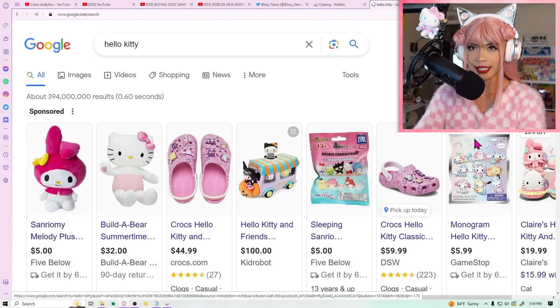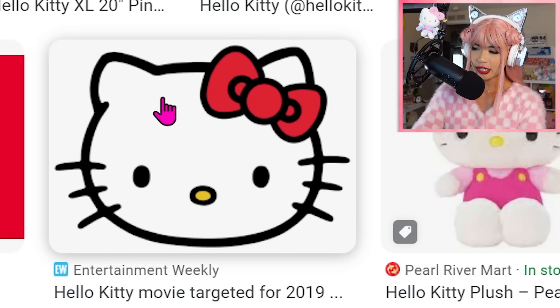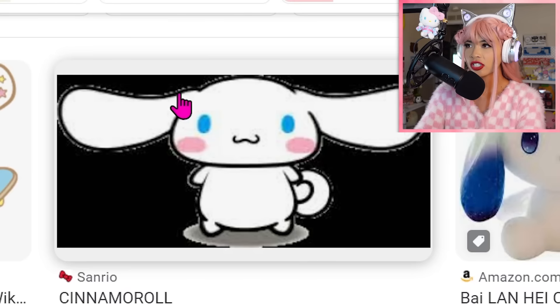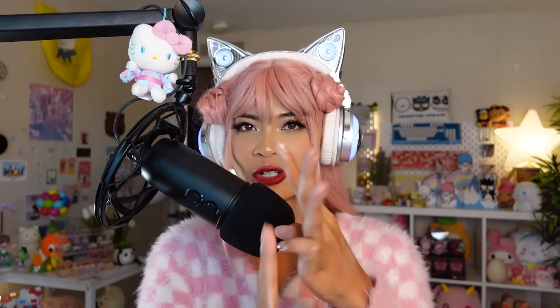I've never attempted to draw Hello Kitty ever, but looking at her, she's just like a few triangles, some lines here. She looks pretty simple. What about Cinnamoroll? Cinnamoroll looks even easier — he has less colors, just ovals. What about Kuromi? Kuromi is probably the most complicated out of all of these. But before we start, let me know who your favorite Sanrio character is — give me your top, second, and third most favorite Sanrio characters down below.